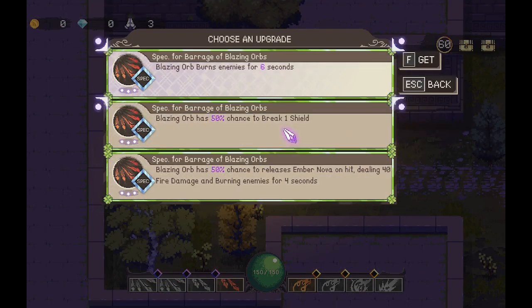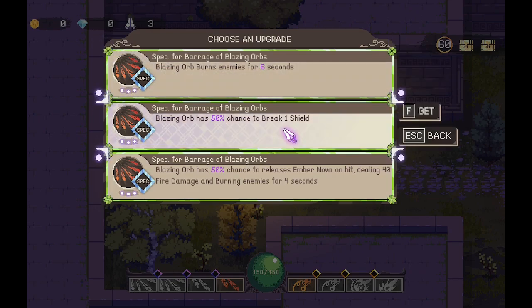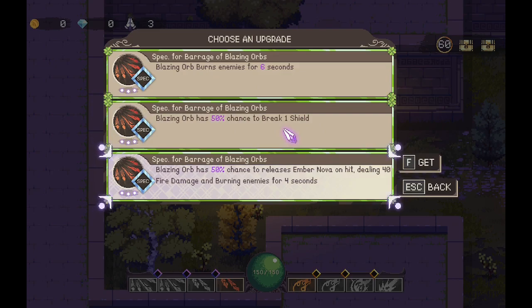This is my dodge — whenever I dodge, these things happen. Blazing Orbs burn enemies. Blazing Orb has a 50% chance to break one shield, or a 50% chance to release Ember Nova on hit. I'm doing 40 fire damage.